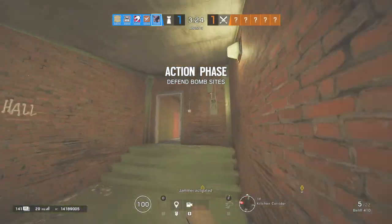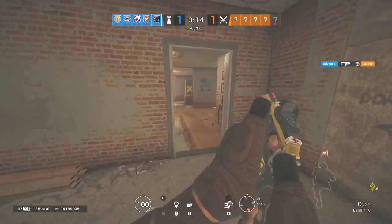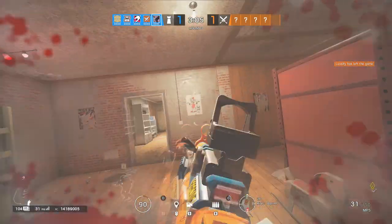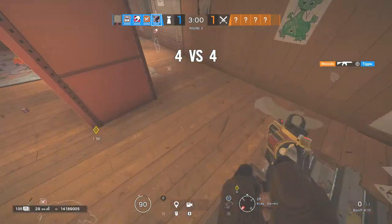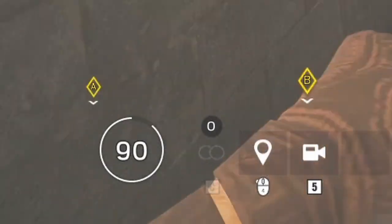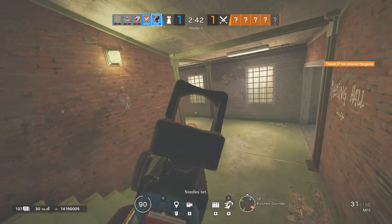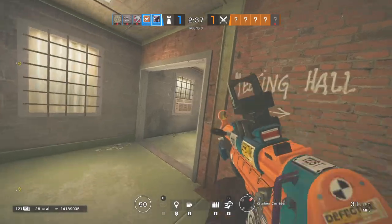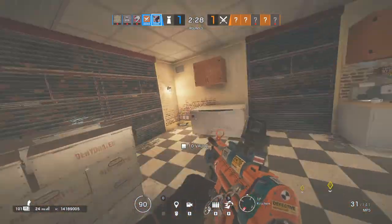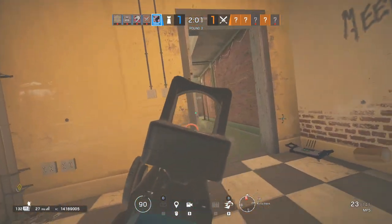Next, let's go over the ability. The main thing is you want to use it primarily for close-quarter rotations and busting open barricades. Oryx is a soft destruction operator, and there's nothing wrong with using him to make rotate holes through soft walls — but use it sparingly on soft walls, because Oryx takes 10 health damage each time. Without a Doc, it will work against you. If you really need rotate holes, ask a teammate with a shotgun or impact grenades — Rook, Smoke, those kinds of operators are more helpful for that.